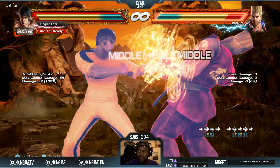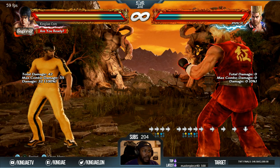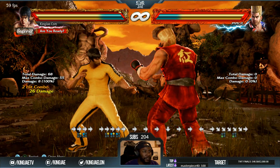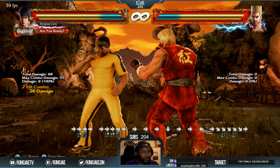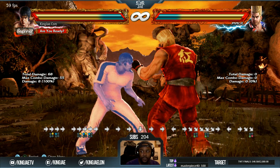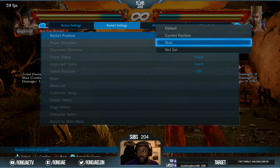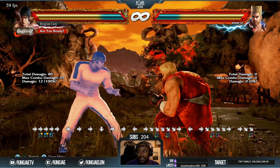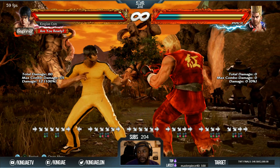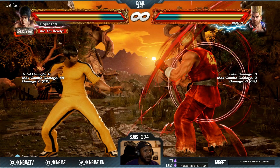2 forward 1 — they increased the lower range of the attack. Down-forward 3-3 — fixed an issue where the first hit range would be reduced when the second hit was in push. Down-forward 3 plus 4 on block — they reduced how far it pushes back, so if you get next to the block it pushes back a lot less than before.